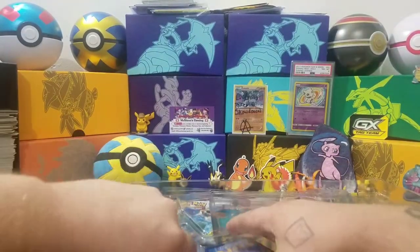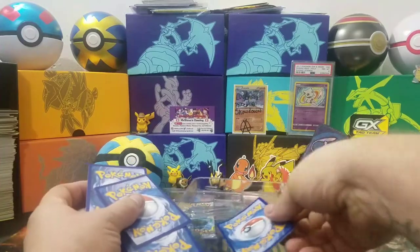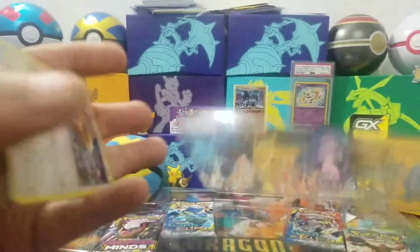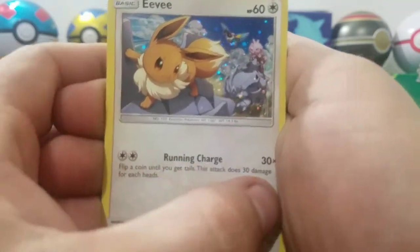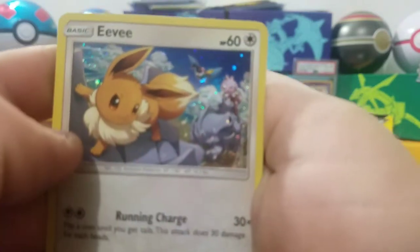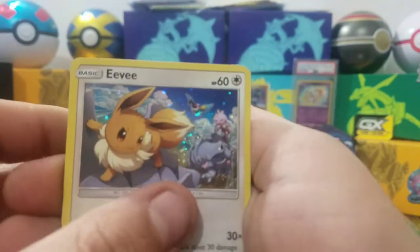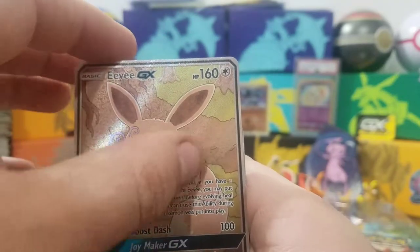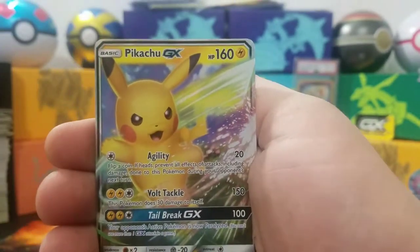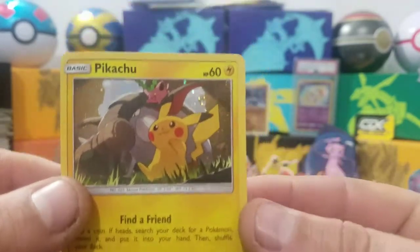Let's get these promos out of here before we get into the packs. Pulling them all out at once — they're coming out pretty easy, actually. Oh, this one could have got bent. We got that Eevee holo promo with Running Charge 30, with a Tyrogue and a Chatot behind it, and then the Eevee GX promo full art — crazy looking with some texture on it. Pikachu GX, and then the Pikachu with Donphan and Hobblet — really nice.